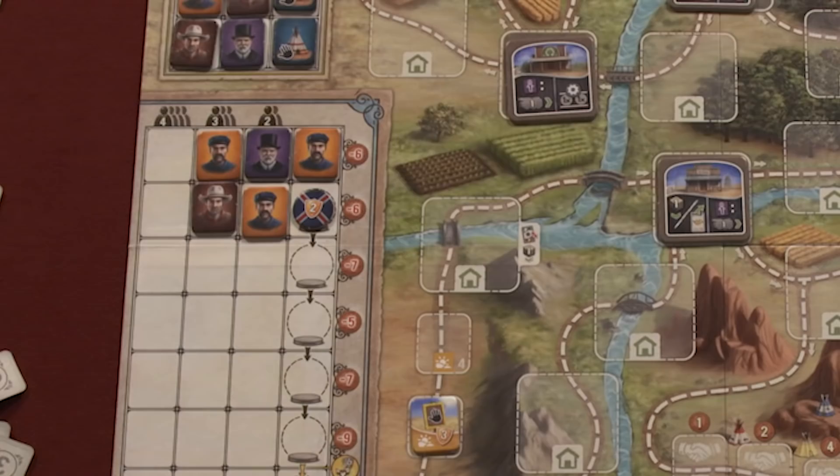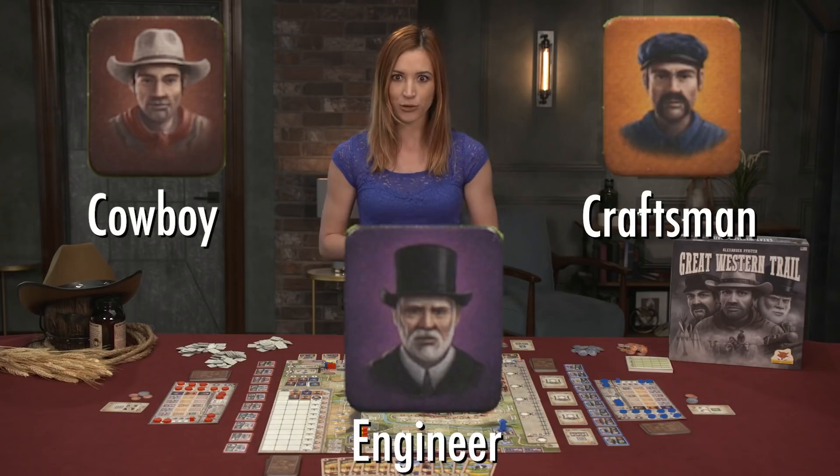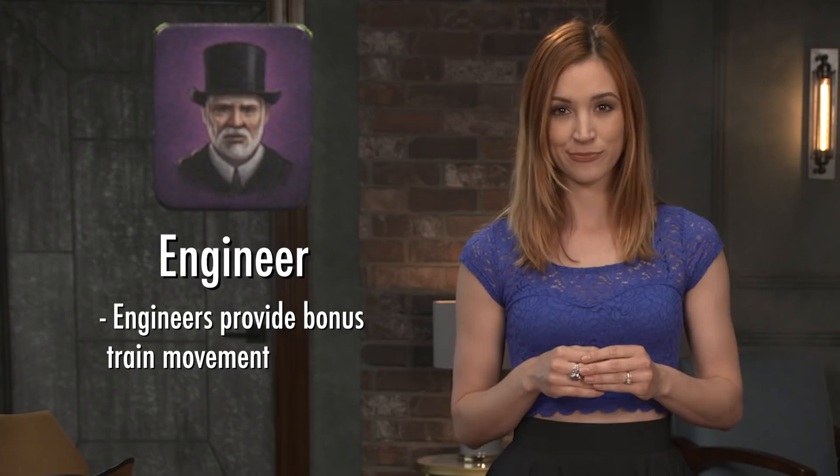There are three hazard sections and one Indian trade section, creating tolls for the players, but also victory points or dollars when they're removed from the board. The job market on the left side of the board features the worker tiles of the game, available for hire to the players. As players gain workers, they will add them to their player board, providing more options for victory. Cowboys increase your buying power at the cattle market. Craftsmen allow you to build more powerful buildings. And engineers provide bonus train movement.